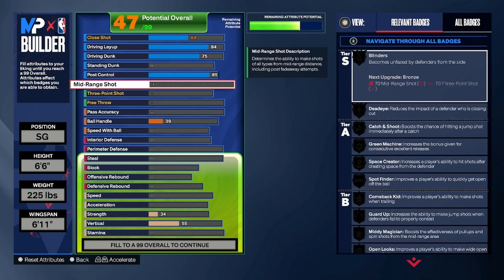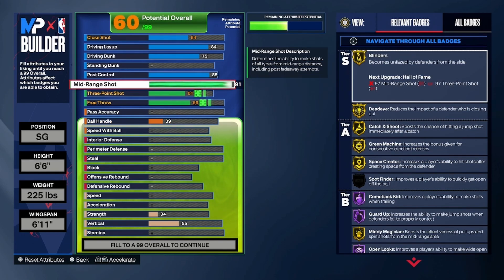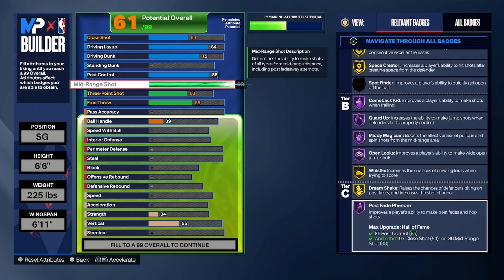For mid-range, I told you it's a mid-range maestro — you want to go 93 on the mid-range. Look at all the great shooting badges: Gold and Hall of Fame is all you see — Blinders, Dead Eye Hall of Fame, Catch and Shoot Gold, Green Machine, Space Creator, Comeback Kit — you got all of these great badges. Whistle is on Gold, and we now have Post Fade Feet I'm on Hall of Fame.